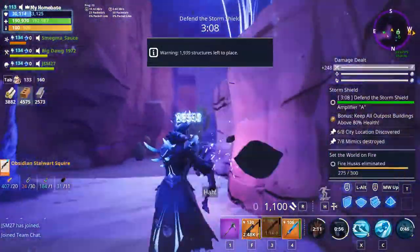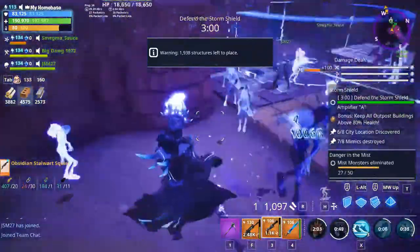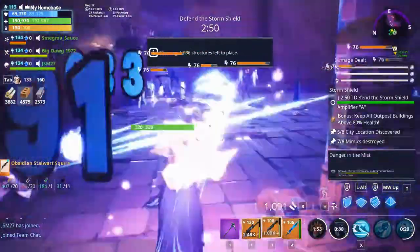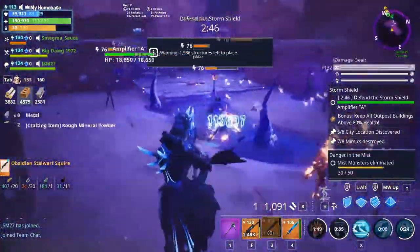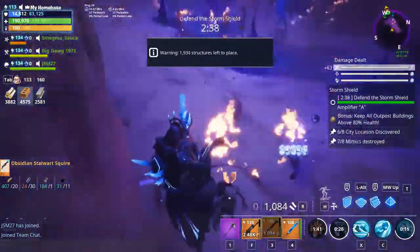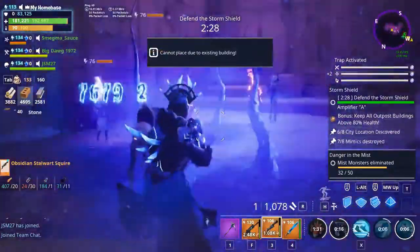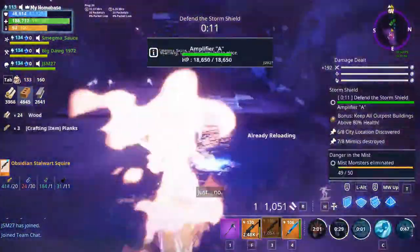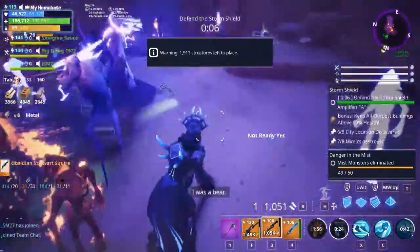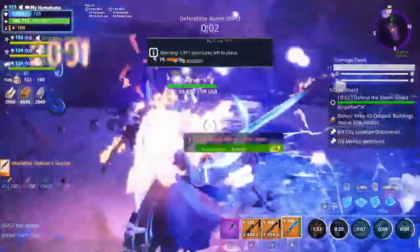The wave started and we were all fighting fighting fighting, then the wave ended. We fought for four minutes saving the storm shield. There are some fire husks and stuff — you can see all my gadgets and setup in the game, those are the weapons and gadgets I was using.